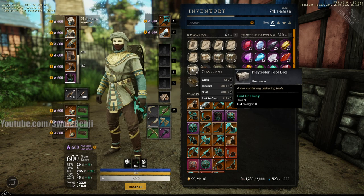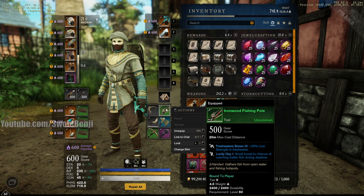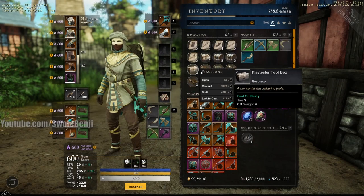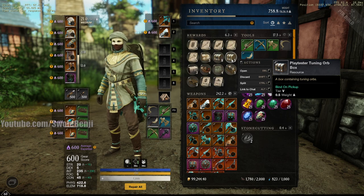There are also gathering tools. I didn't roll any good ones — I only got sub-500s — but if you want to play around with gathering tools, you can open a bunch of these up and re-roll them. And we also have tuning orbs.